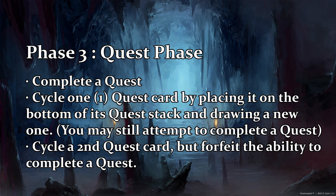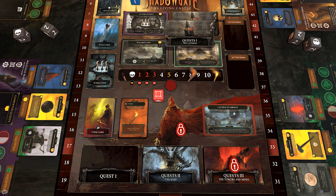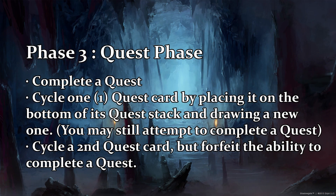Phase three: the quest phase. There are three options before you. First, you can complete a quest. Second, you can cycle a quest card — if you don't like the options in the active quests, you can take one quest card and put it on the bottom of its respective quest stack and draw a new quest from any unlocked quest stack to replace it. You can do this once and still complete a quest, but if you do it a second time you forfeit the ability to complete a quest. This is why you don't want people to know which puzzle items you have — if they knew, they'd probably just keep cycling your quest out.